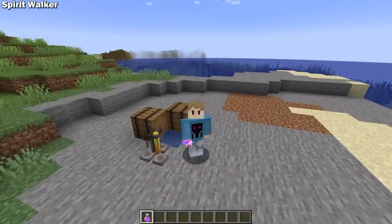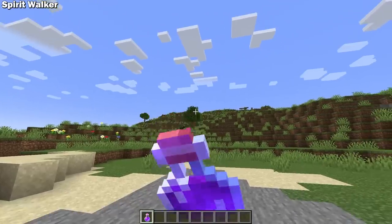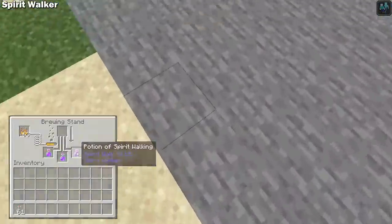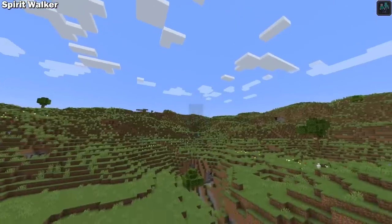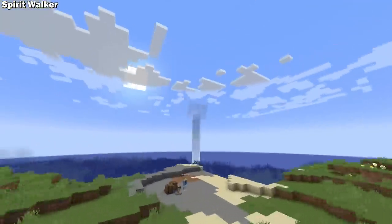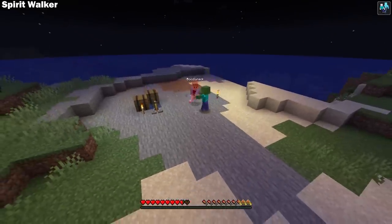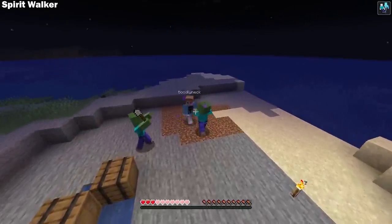Spirit Walker is a very simple mod that only adds a single item to the game. It adds the potion of spirit walking that allows you to have an out-of-body experience. The base version allows you to detach from your body for 15 seconds with creative flight. But during this time, you can't place or break blocks or fight mobs — it's more just for observing or exploring. In fact, you don't even have your body, so make sure you leave it in a safe location because in this state, it's an easy target for bad guys.